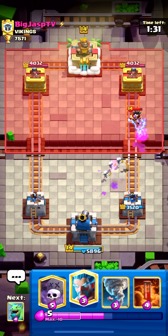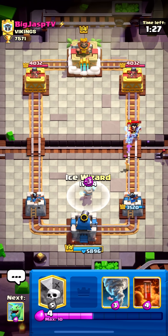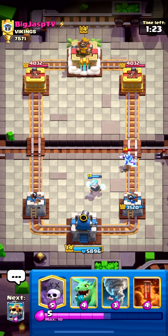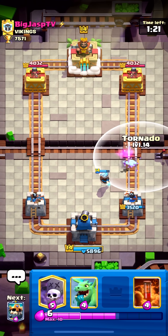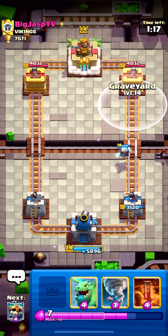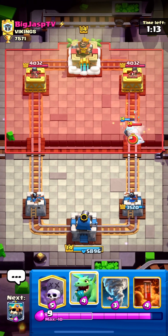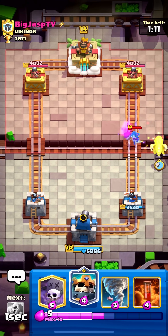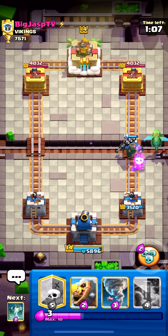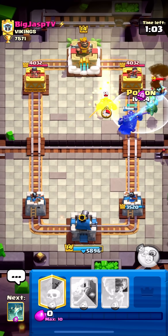Terrible zap — this guy is choking right now, he's actually shaking in his boots. Another terrible zap. Nice, nice, okay — good counter. We've got our tornado ready if he magic archer pushes. I'm not going to graveyard with a half-health ice wizard — definitely not worth. Let's go with this; I have to go like this. Okay, we can just poison this — 100% the right play.